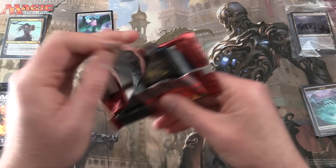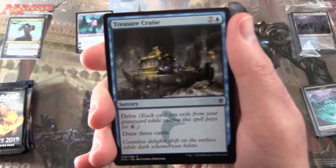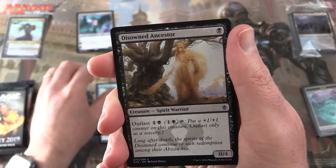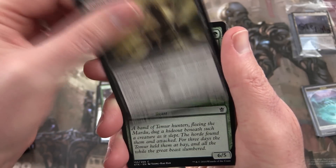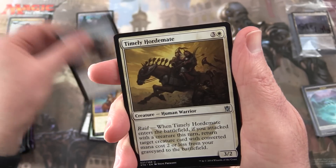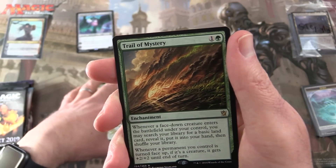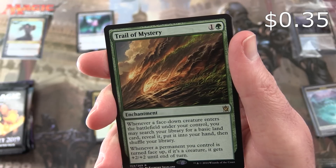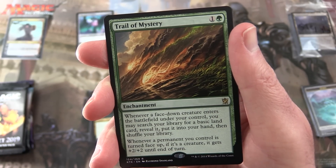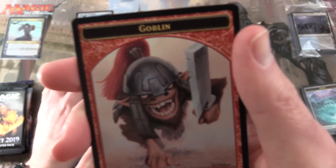Moving right along — Khans of Tarkir, looking for the fabled fetch lands. We've got Treasure Cruise, Arrow Storm, Mardu Horde-Chief, Glacial Stalker, Disowned Ancestor, Alpine Grizzly, Saltfield Scavenger, Tuskguard Captain — there's a big beast for you — Abzan Guide, Unyielding Krumar, and the uncommons Timely Hordemate, Become Immense, Force Away. The rare is Trail of Mystery — an enchantment for two. Whenever a face-down creature enters the battlefield under your control, you may search your library for a basic land card, reveal it, put it into your hand, and shuffle. Whenever a creature you control is turned face up and it's a creature, it gets +2/+2 until end of turn. Also an island and a goblin token — we love the goblins here at MTG Unpacked.